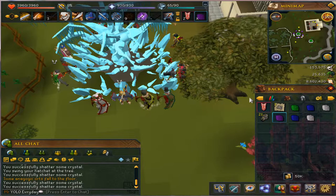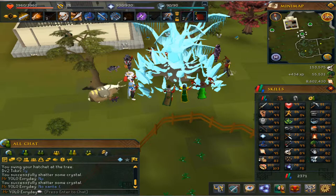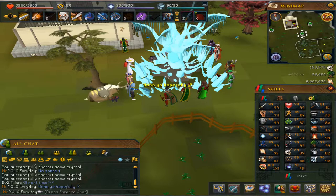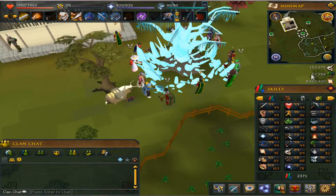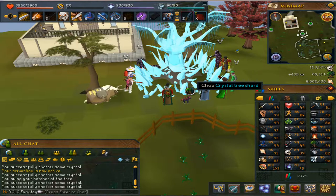This is my first time doing it so I was just kind of experimenting with the XP rates trying to find the best setup. I found that around 90 to 100k XP per hour is what you can expect — I am level 99 woodcutting, so that might have a small bonus. So 90k to 100k an hour is very good for woodcutting.